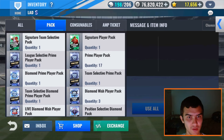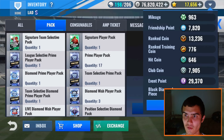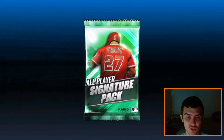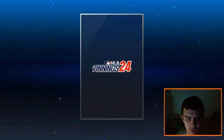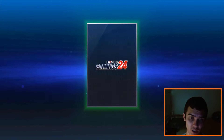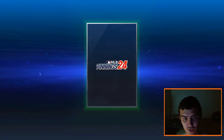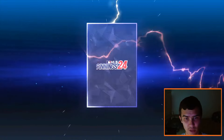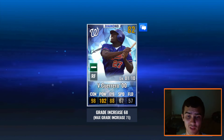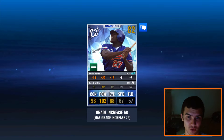Here we go with our Sig Player Packs — we only have two. If we have to craft, we will craft. First one, just a normal — it is a Diamond! Wish that was the Team Select; maybe I should have opened the Team Select first. Let's just flip it open. It is a Nationals card — Vladdy Guerrero, not Junior, Vladdy Guerrero from 2000. Sorry to Nationals teams, but that is a great card for hitters and a good DH card.